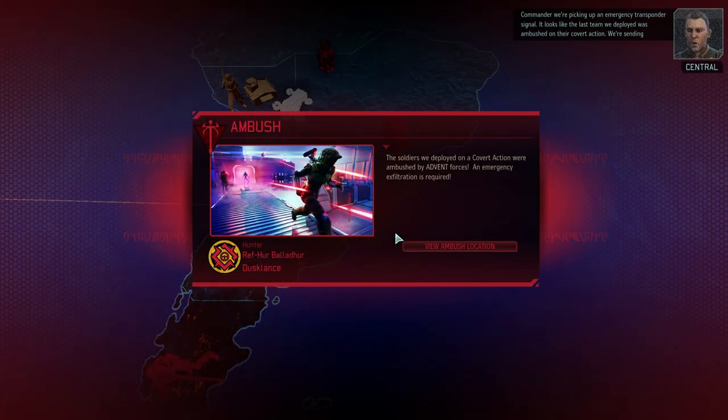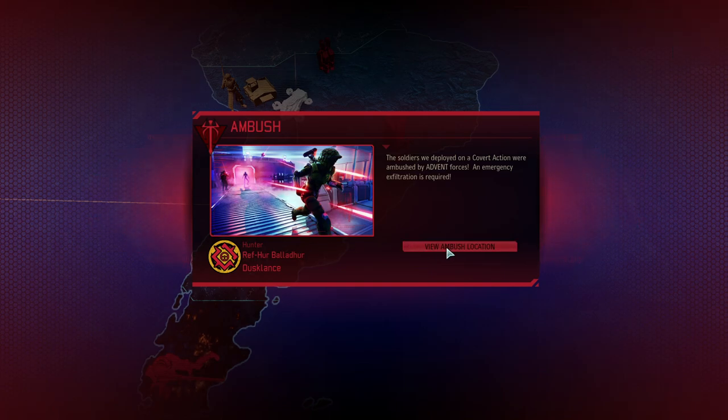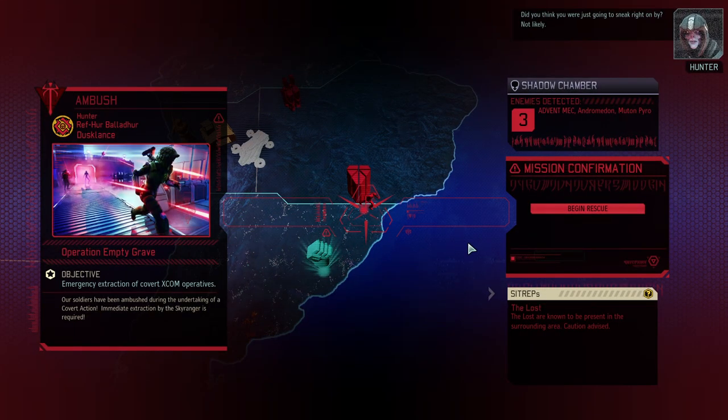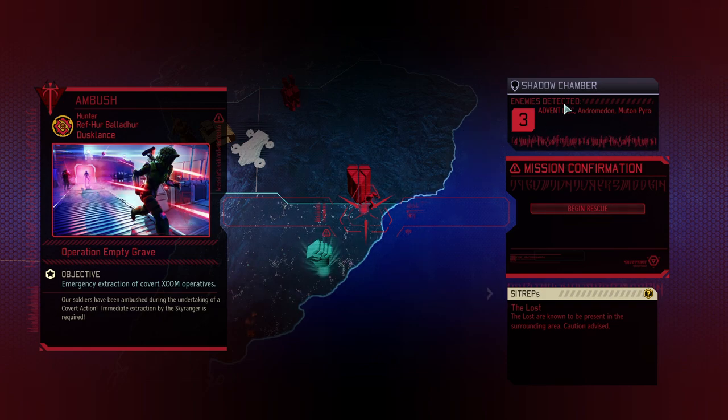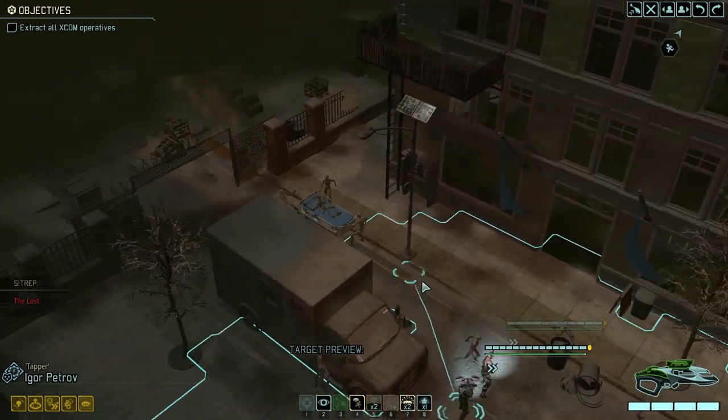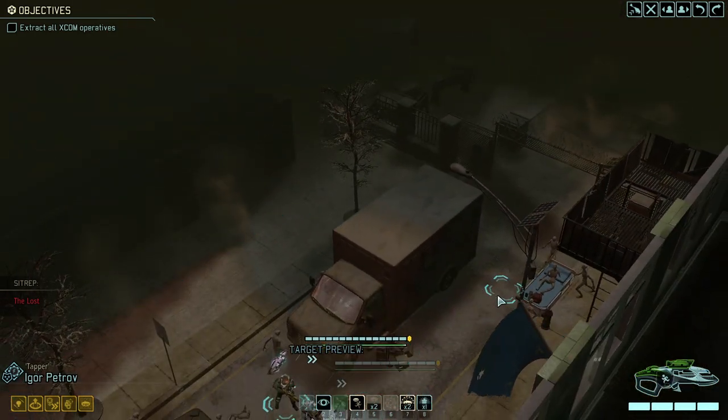Commander, we're picking up an emergency transponder signal. Since this was a short episode, let's do an ambush as a consolation prize. I've seen people asking how to do these rescue missions when there are more dangerous foes, so we're going to do that rescue and take a look at it. We've landed — a couple of things about these missions: they can be daunting when you play them the first time.